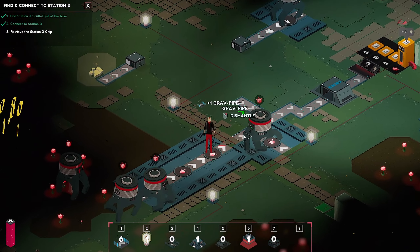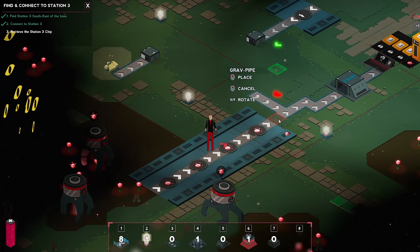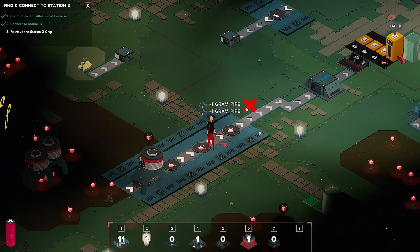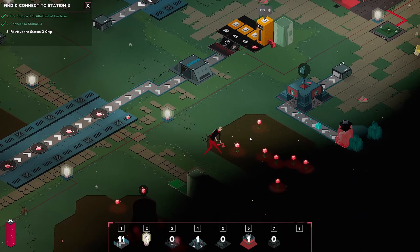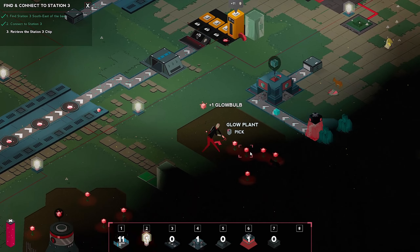Actually, I want to set these up looking a little bit nicer. That's the wrong way. Thank you. That's looking great. Let's grab a couple glow bulbs ourselves because I want to go complete this quest so we can retrieve the station ship.